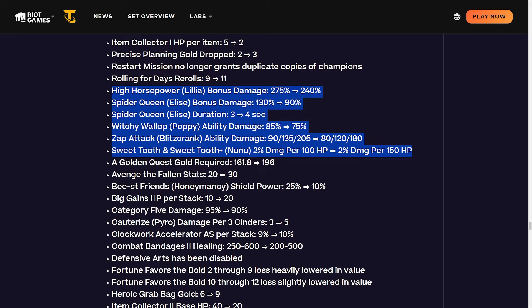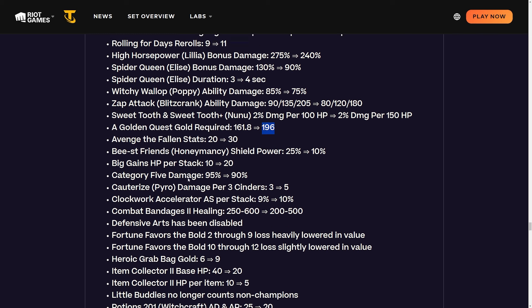Golden Quest gold required is being changed from 162 to 196. It was pretty overpowered, but normally people hit it around stage 4-2, and if you only gain maybe 10 gold a turn that delays it by another three turns - you might be dead by then. You can only realistically take this if you got Raining Gold at the start, Scuttle Puddle, or Gold Subscription. It's going to be hard to hit 196.